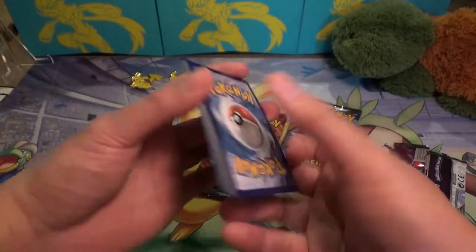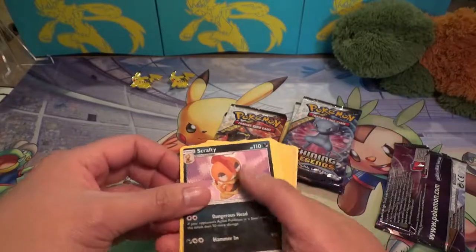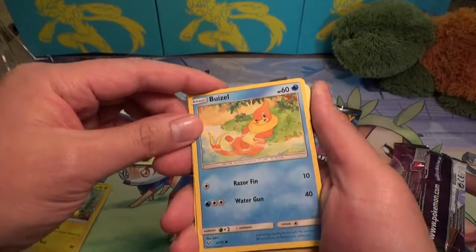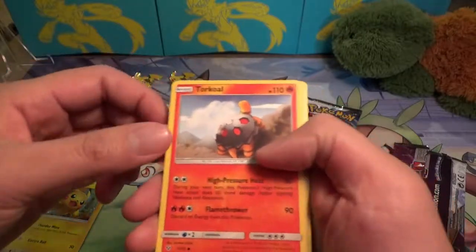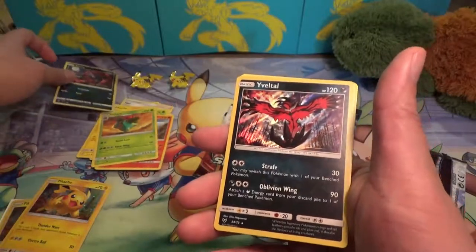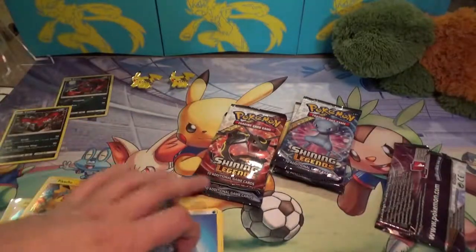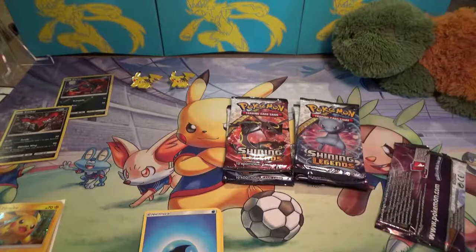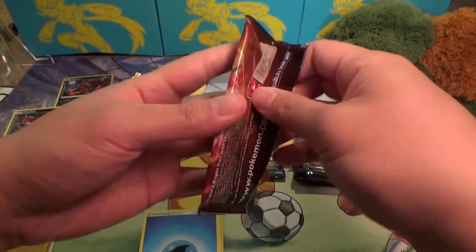Alright, let's see — pack 1: Scrafty, Damage Mover, Buzzwole, Pikachu, Bulbasaur, Torkoal, Ivysaur, Zorua, and Yveltal. The Zoroark was another card that would be a pretty good hit right now. Just the lighting — still working on my setup. Let's go into the second pack.